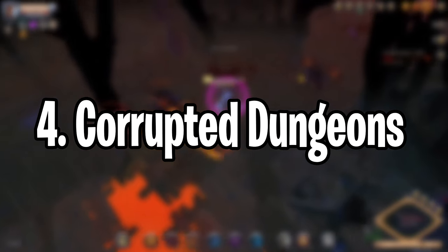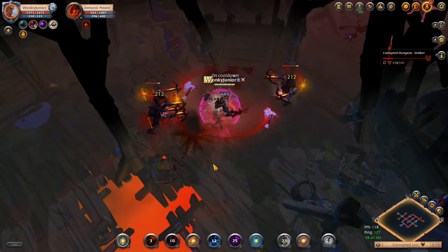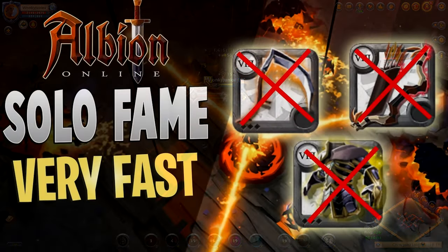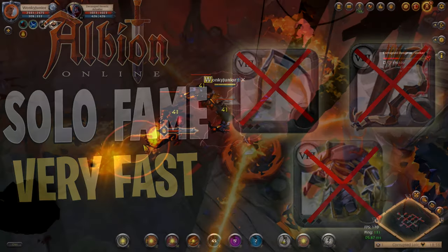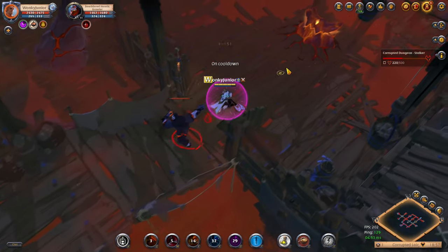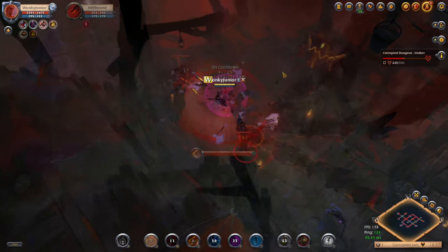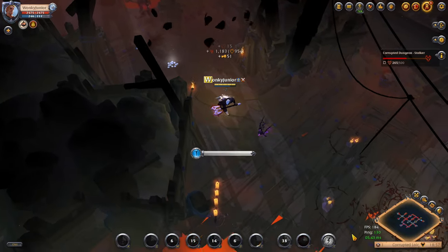For the fourth tip, it's all about Corrupted Dungeons. I strongly believe that no matter what — if you are a new or old player, gatherer or PvPer — Corrupted Dungeons is the best place to be as a solo player. About four months ago, I made a video on how to earn super fast silver and fame in Corrupted Dungeons, and this is still the best way I make money. I can easily speedrun 5 to 6 dungeons before a player invades. I prefer two builds: the Greataxe and One Hand Dagger. Both cost about 100-150k silver and you can make about 1-2 million silver an hour.